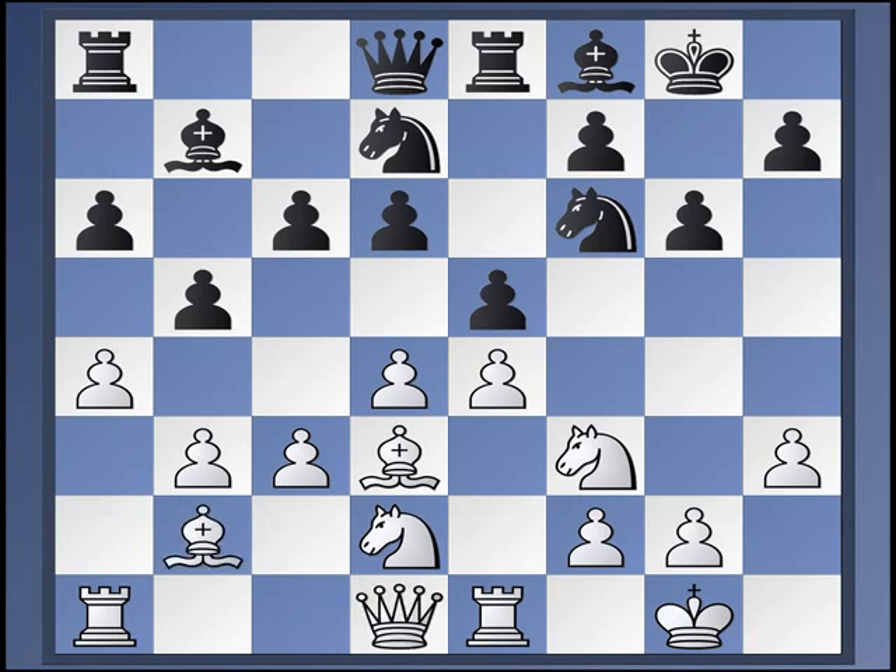Alright, so Bishop to B2. Let's jump right in here. Now I mentioned Queen to B6. Well, let's have a look. Queen B6 — this is a move that Spassky used to play, or would play in very similar positions that could transpose. Kamsky's played it, and others too.